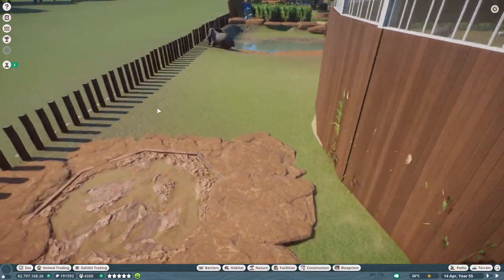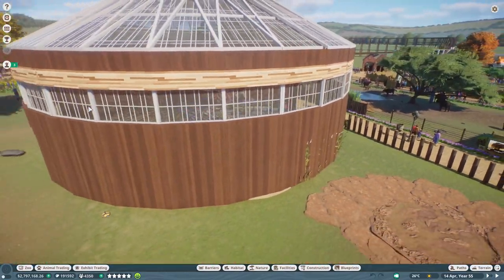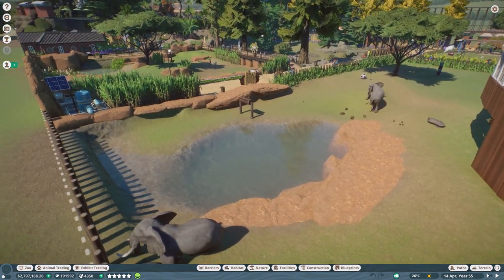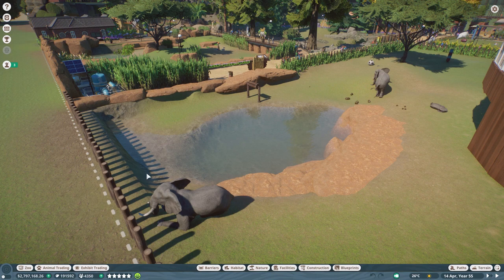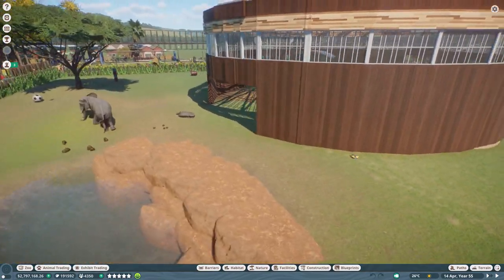Guests can walk through this habitat. I've got these little signs that are kind of uniform throughout the zoo — I wanted to keep some consistency and I think the signs look cute, so I've been using them throughout. It makes it easier when building enclosures to just quickly stick one in there. Over here we have the elephant house — this was my first attempt at a dome, and I probably wouldn't build it like that now.